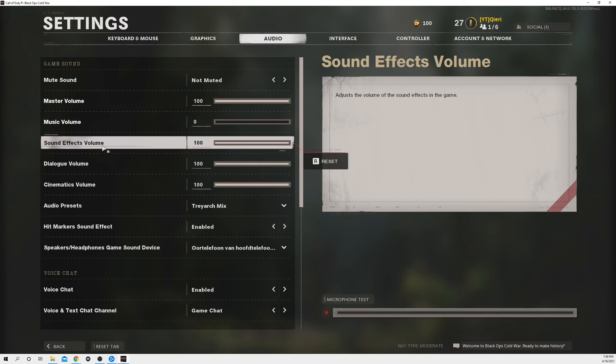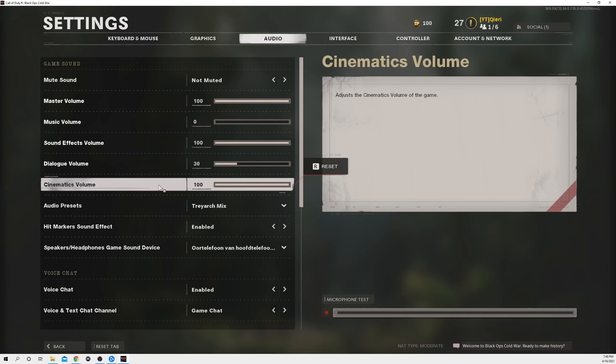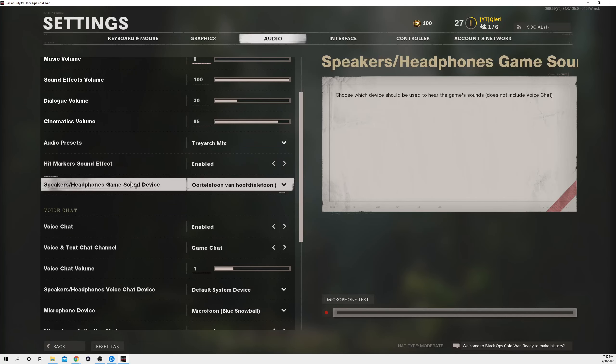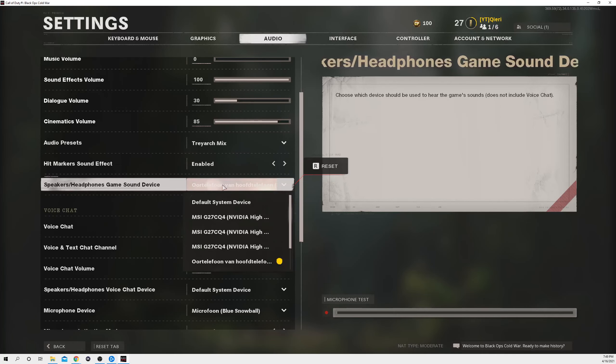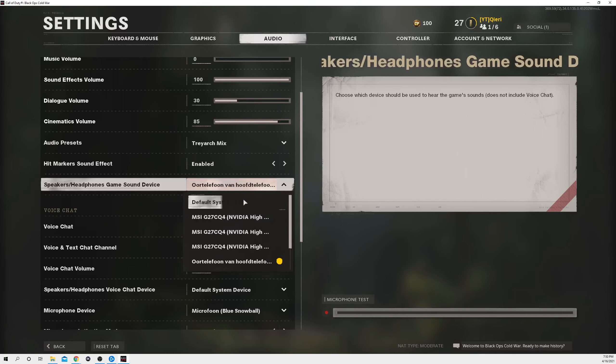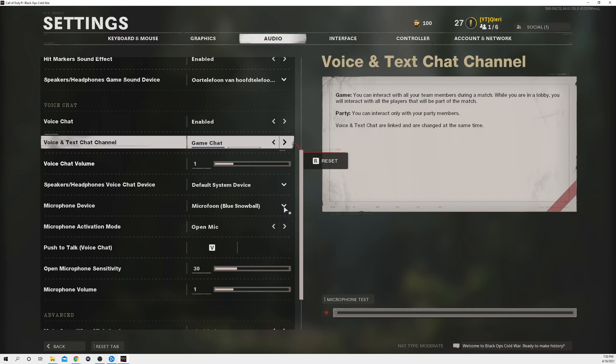Once you've done that, go over to Settings. On here, go first to Audio. You want to get your master volume up and get your music volume down, because sometimes if there is music it's a lot harder to hear your enemies. Sound effects volume you can set to around 30 or so, and cinematics volume keep it around 85.